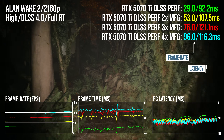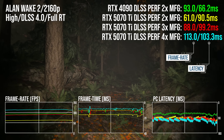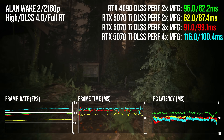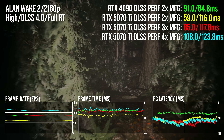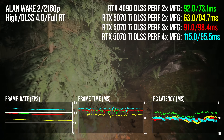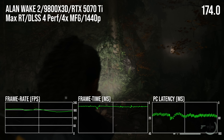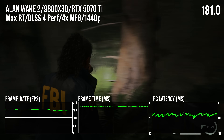Looking at the 4090 comparison, 2x frame gen on the 4090 is most similar to 3x MFG on the 5070 TI — 90 FPS on the last-gen flagship versus 85 FPS on the TI. With 4x MFG, the TI has a 21% frame rate lead, but the latency penalty is huge at 41 milliseconds versus the 4090. That's not to say you can't get a good MFG experience from Alan Wake 2 on the 5070 TI — running at 1440p resolution, perhaps a better fit for the TI, takes 4x MFG lag down from 108 milliseconds to 68 milliseconds, essentially a match for 4K on the 4090.